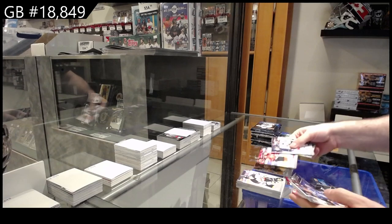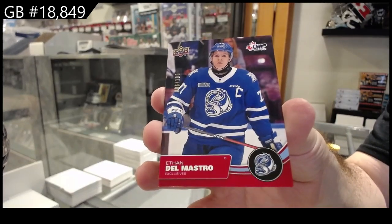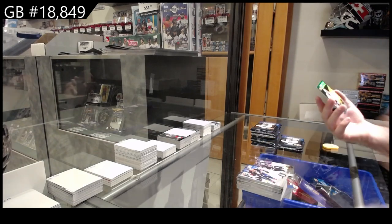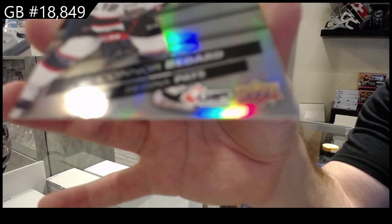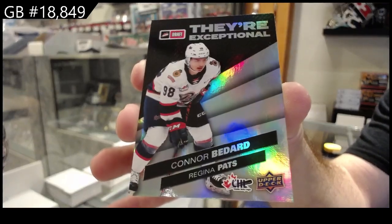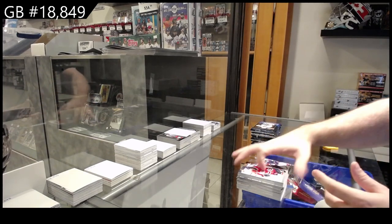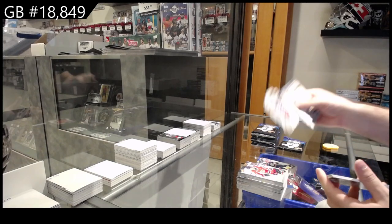We've got a Barlow Star Rookie, and numbered to 100 — Del Mastro, exclusives — Ethan Del Mastro. We've got a Donovan and that's a pretty good one — exceptional. Connor Bedard — I think that is a pretty sizable one. Bedard again. We've got an Outwater Star Rookie and a Leaves Star Rookies Retro.